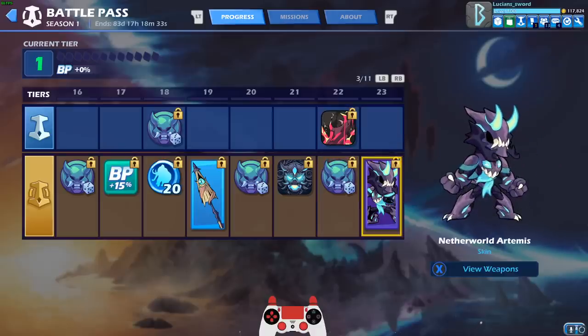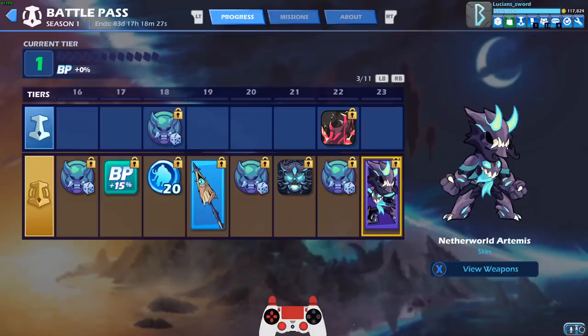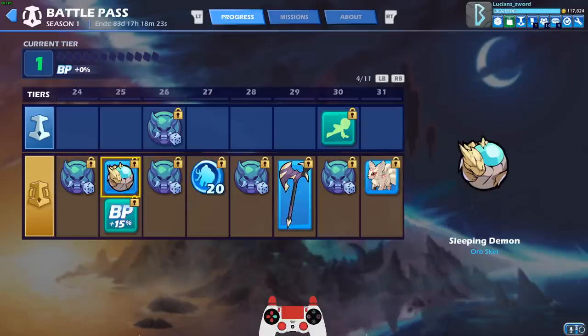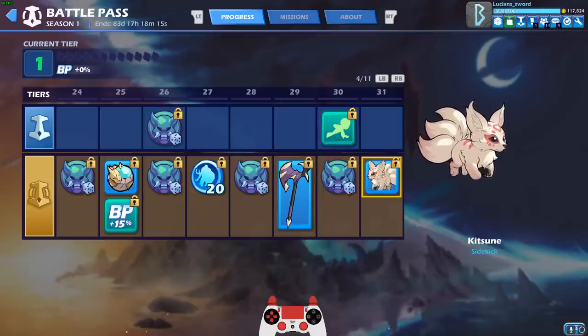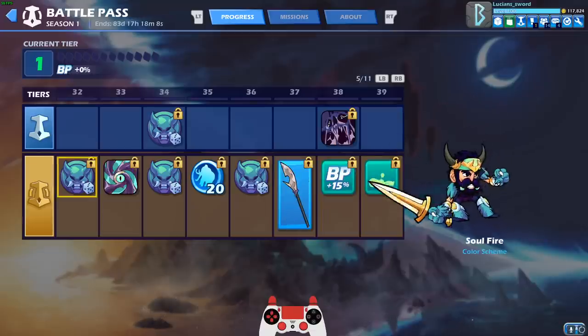Then we have the Netherworld Artemis skin — there's the weapons, very cool looking Lance especially, I like that. Some more colors, the Orb skin, not bad. The Axe is kind of meh. I really like the Push-Up Taunt, that's really nice. Ketsune Sidekick — not gonna lie, it's the best sidekick in the game, immediately. Automatically it's the best sidekick in the game, right there, can't wait to get that.